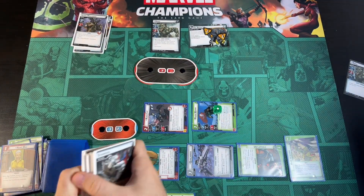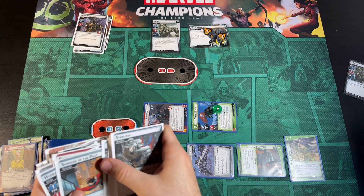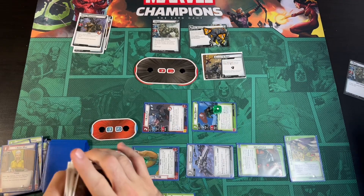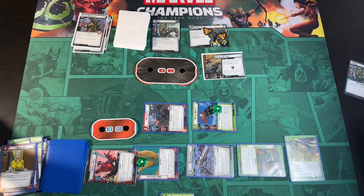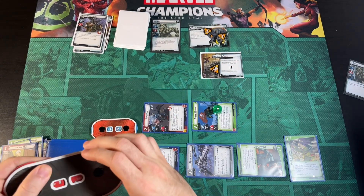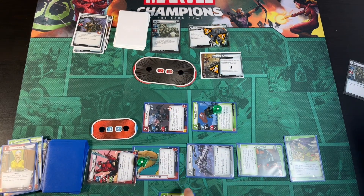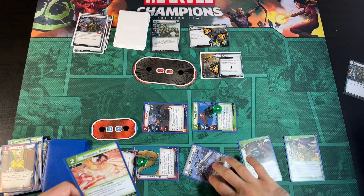We go get Breaking and Taken, taking an extra encounter card this turn. Breaking and Taken comes in with three threat. We're all exhausted but I can still use Powerful Punch on Rhino Stage 2. He comes in with fifteen health. I'll hang on to Powerful Punch and we ready everything up.